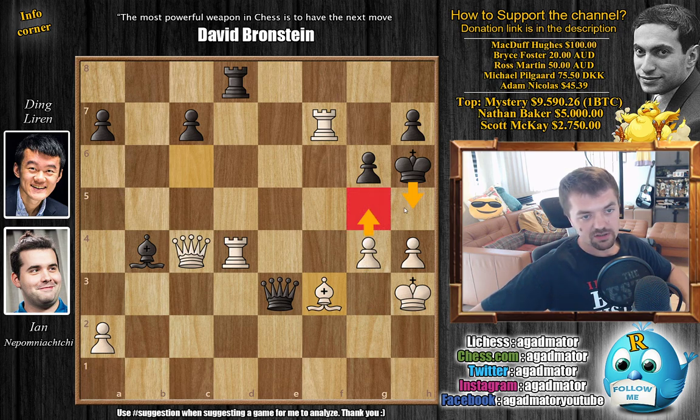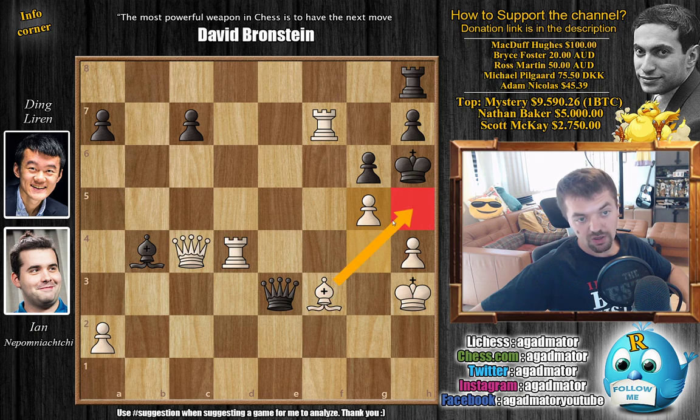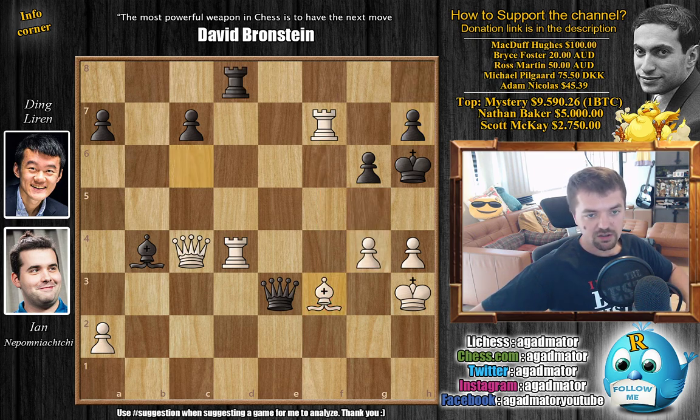There is no defense against the various mating threats — even if you play rook to h8, it's just g5 because the bishop covers the h5 square. You'd have to sacrifice the queen and that's just it. So Ding resigned after bishop to f3 — an excellent victory for Jan Nepomniachtchi, who wins the match without even going to Armageddon. A tough start for Ding Liren, who lost his previous match to Boris Gelfand and also this one to Nepomniachtchi.